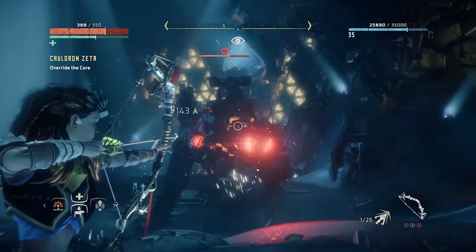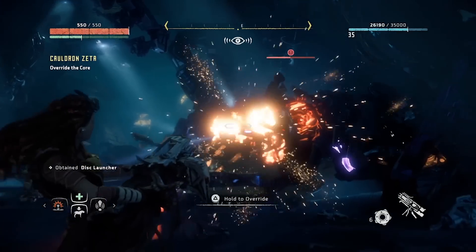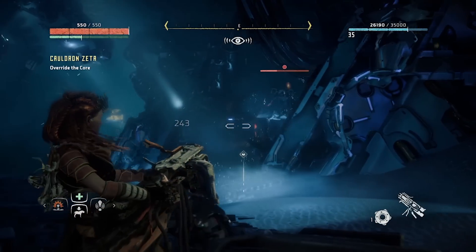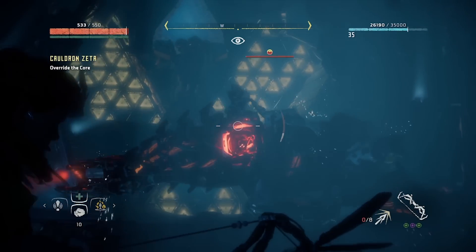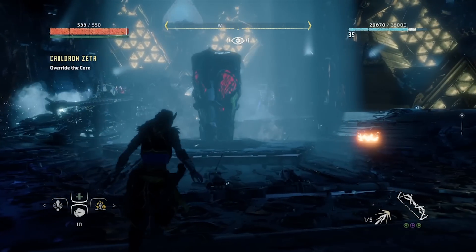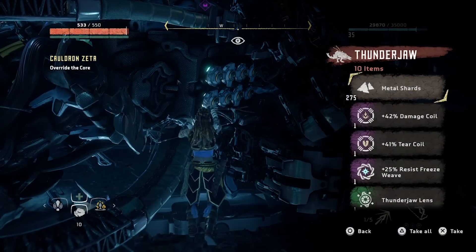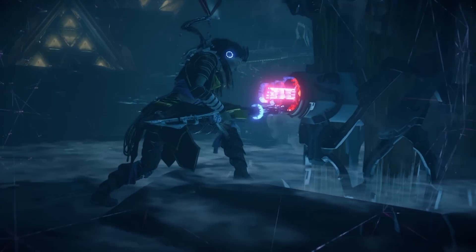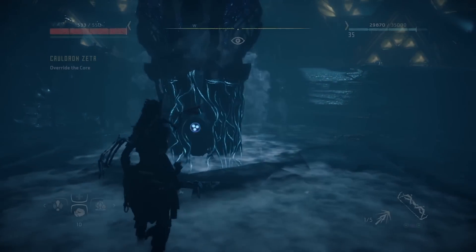I tied him up a third time and grabbed the disc launcher, and as you can see, if you hit it in the heart directly it does just crazy damage. He had a little bit of health left but I just kept shooting and dodging. Once you take off all of his components, all he can do is charge at you and all you have to do is roll out of the way. Now that you've taken care of him, you have completed all the steps to unlocking all the overrides in the game. The final three overrides will now be yours: you can now override Stormbirds, Thunderjaws, and Rockbreakers.